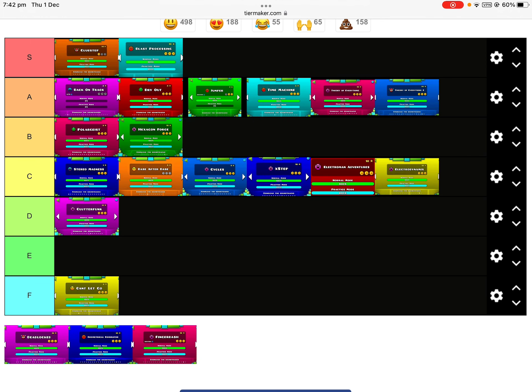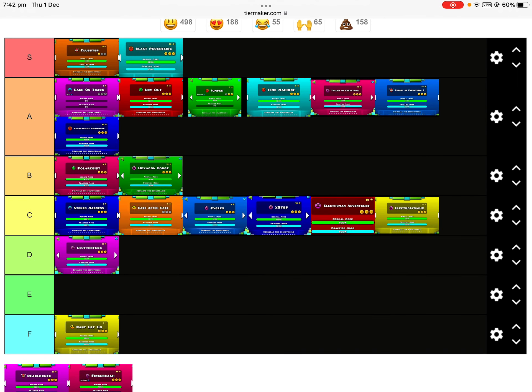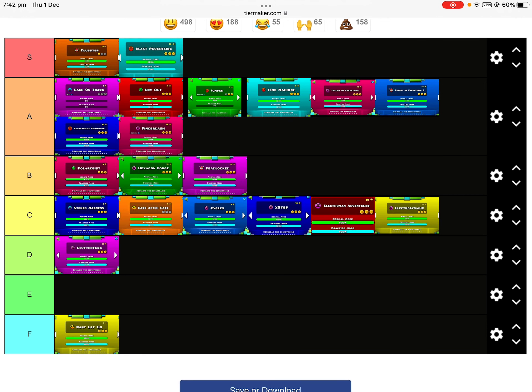Toe-2 is probably A. Deadlocked — I'd put it at A, it's pretty good. Deadlocked is B, and Fingerdash is A. So there you go — there's the entire tier list of GD levels.